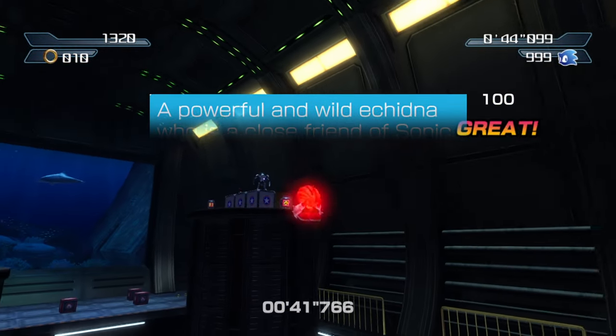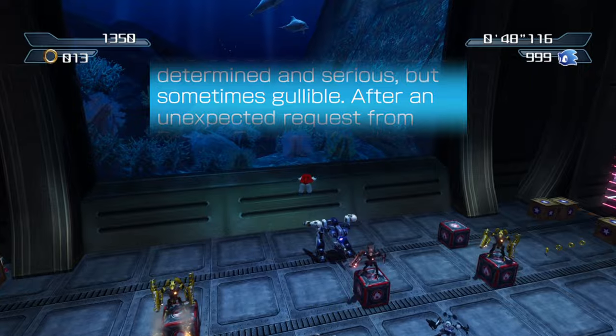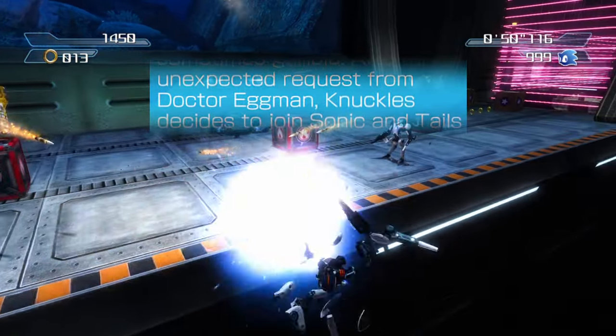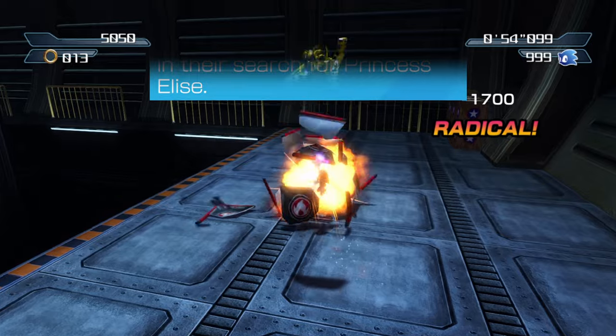A powerful and wild echidna who is a close friend of Sonic, he is determined and serious, but sometimes gullible. After an unexpected request from Dr. Eggman, he decides to join Sonic and Tails in their search for Princess Elise.